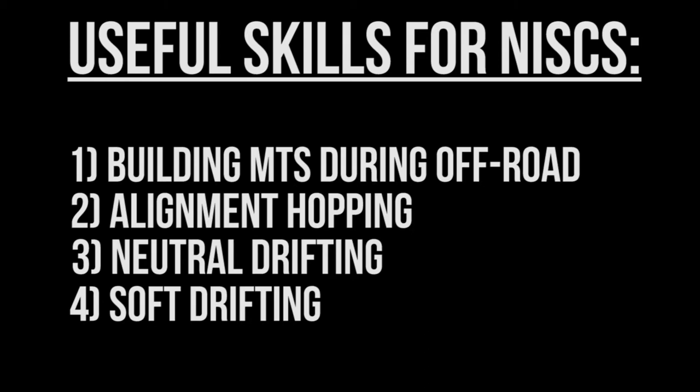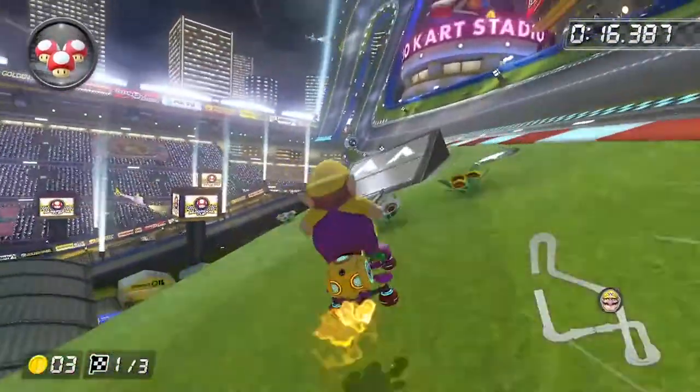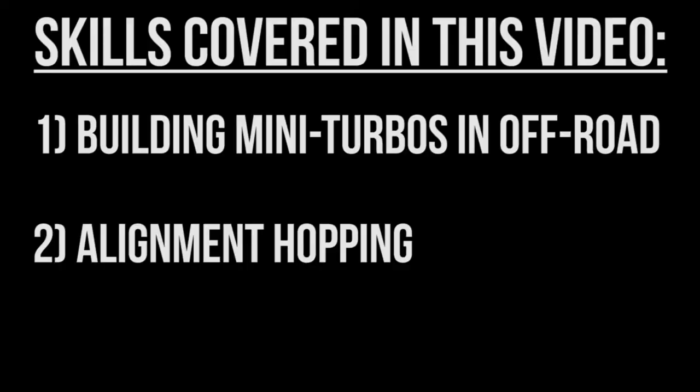If you do not know what all of these techniques are, don't worry about that either. I'll address them as they come up. But for this video, I only want to focus on the first two skills: the ability to build and release mini-turbos while drifting in off-road, and alignment hopping. These will be the two skills needed to conquer the NISC I will show in this video, which is the Thwomp Ruins 150cc beginning NISC.